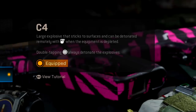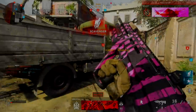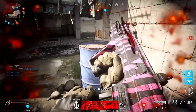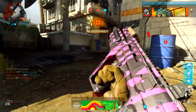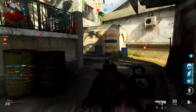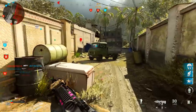For my lethal, I always run C4. Playing aggressively, I love using it when an enemy is behind a wall — toss it over and detonate for an easy kill they won't expect. It's also great for clearing flag objectives for easy double or triple kills, or tossing into windows where people are camping. C4 is very helpful and convenient in so many situations.